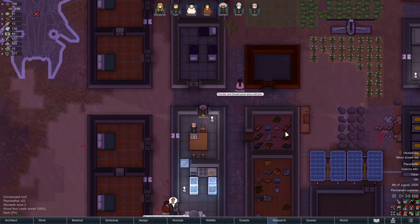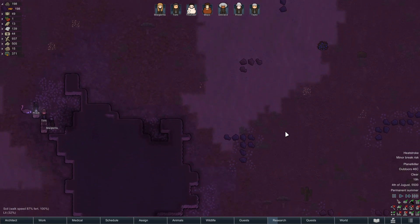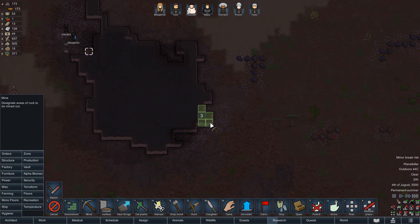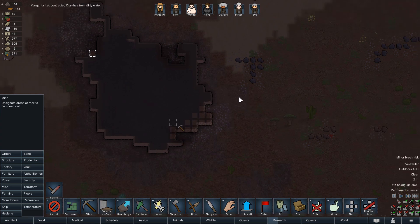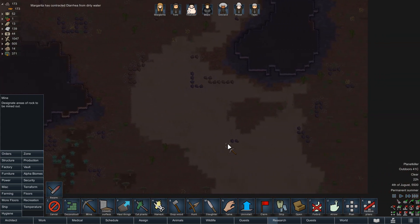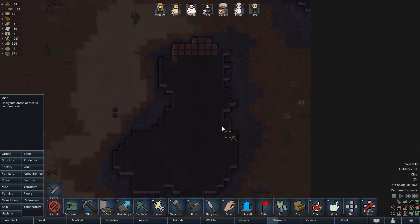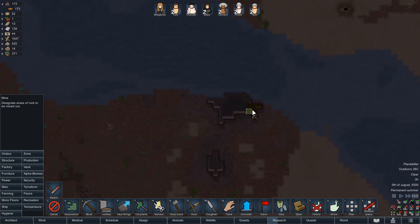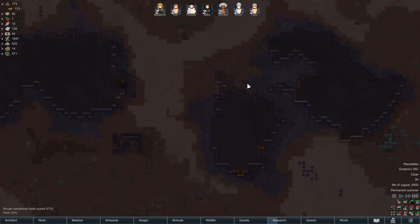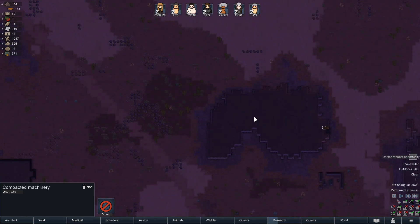We are gonna have to fight those mechanoids at some point. I just don't know if I really want to do anything about it at this particular moment — I'll have to at some point. But as much as I can, I want to stay here and harvest up all the resources of value on this map, mostly the steel, because I really want to build that ship. The silver and the gold are both gonna be a bit difficult. We do have some quests — quests are always exciting. I guess the only way to find out if there are actually any metals in here is to actually dig in.